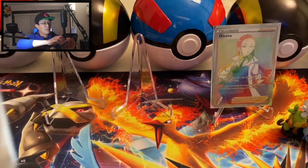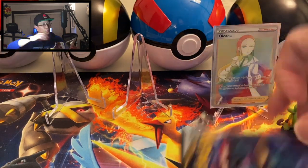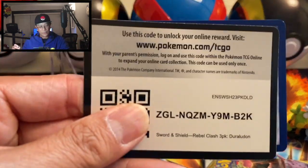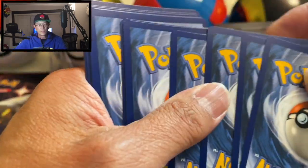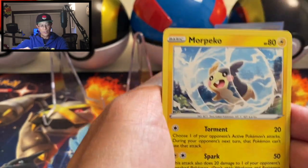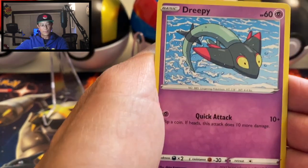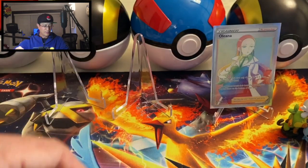Let's start opening the second blister — hopefully there are more awesome cards here. One, two, three packs of Rebel Clash. There is your code and there's the promo. Starting off the first pack with Dark Energy, Horace Energy, Hit Mon Lee, Impidimp, Bunnelby, Phantump, and Falinks — that's the reverse holo — and Toxtricity regular rare.